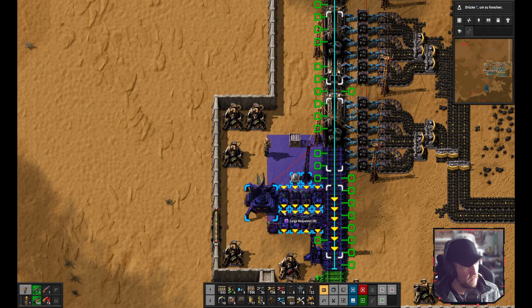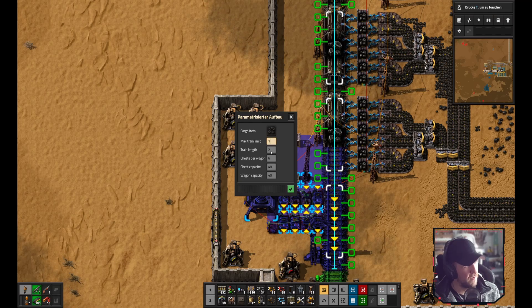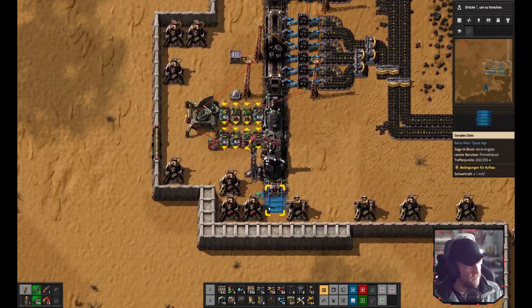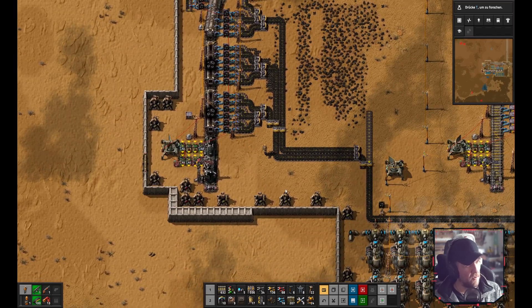Now for the requester blueprint - place the template the same way. Set train limit to one, train length to three, and the rest you don't need to change. There's a small item in the template to delete after placing, and that's it for the requester.